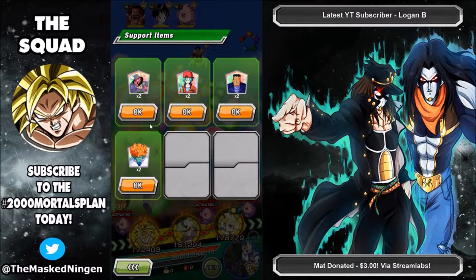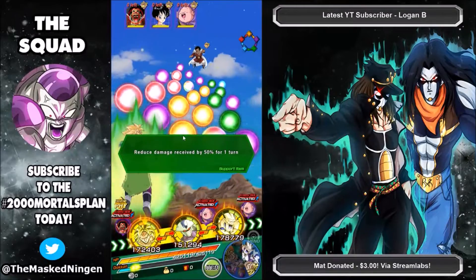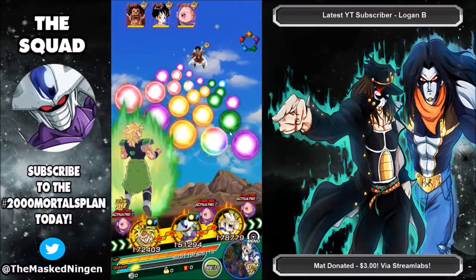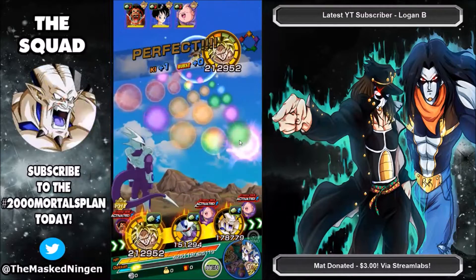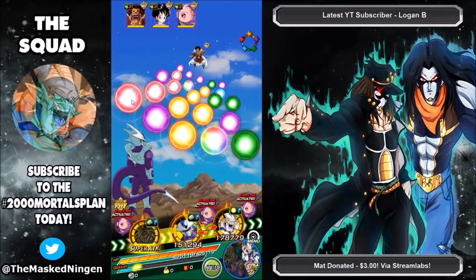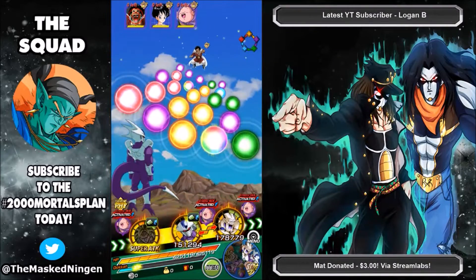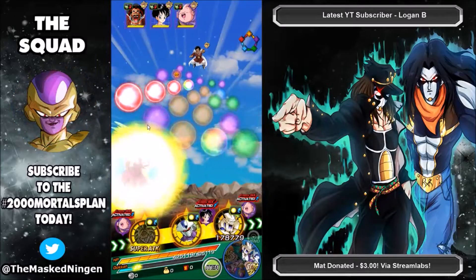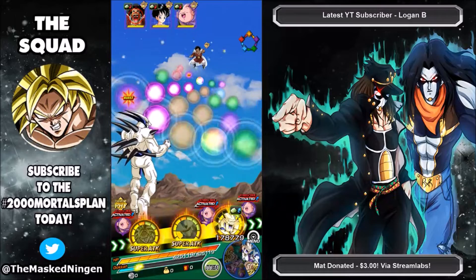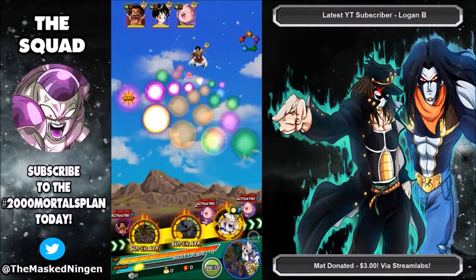With the Gogeta Team we are able to do a full Movie Heroes AGL Team, whereas for Broly we are taking advantage of that Dual Category Leader Skill, as there are not actually enough physical Movie Bosses characters to make a full physical Movie Bosses Team. Good thing they have those Dual Leader Skills because we have Omega Shenron and Full Power Freezer as the Full Power Category Units.